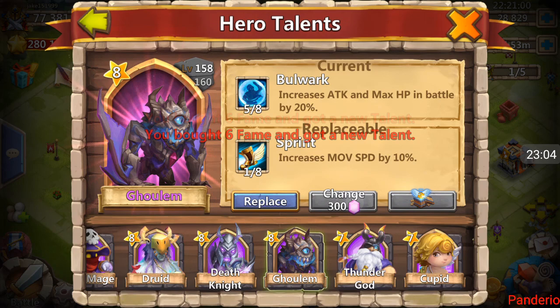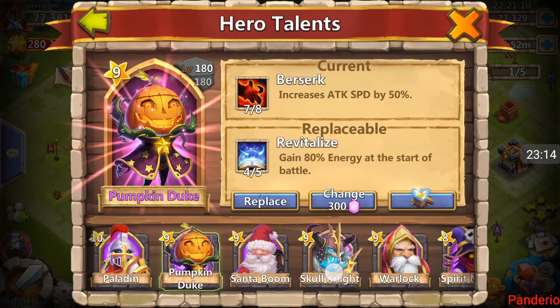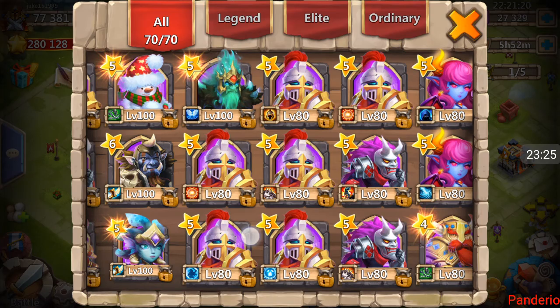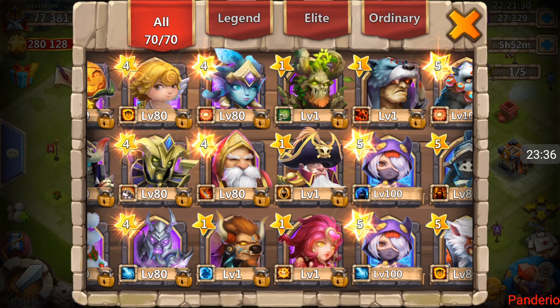Let's keep going and see if we can get him some more perfect talents. Oh, four of five Revite! Pumpkin Duke has the seven of eight. Wait — does he have an Aries? No Aries! This Revite is going on Aries. The order for Revites for me is: Aries, then Cupid, then Pumpkin Duke if you like him with it, and then the auto-proc heroes like Warlock and Candy Cane.